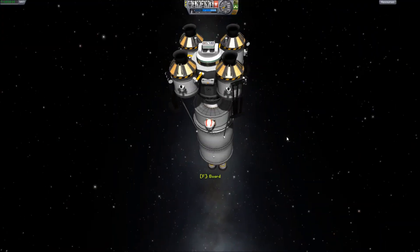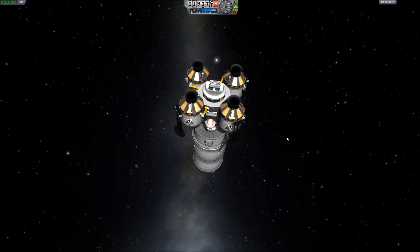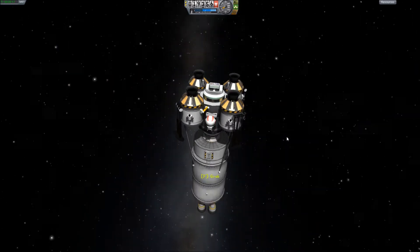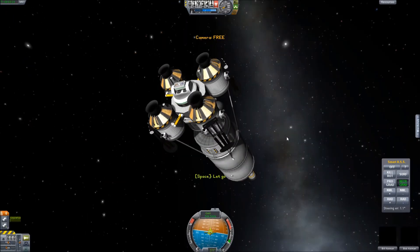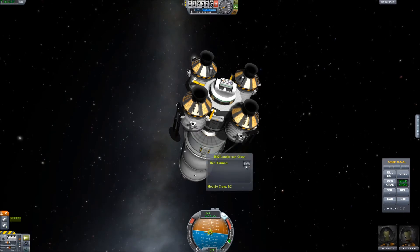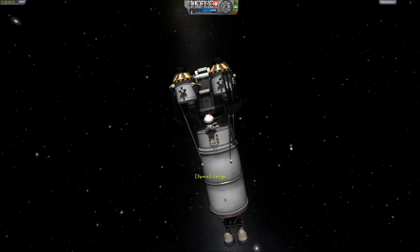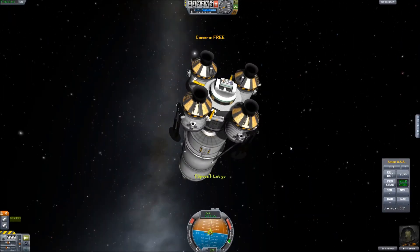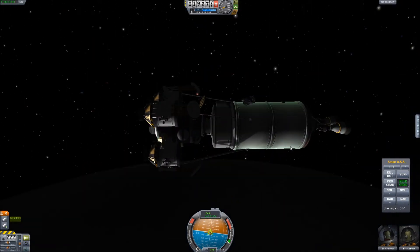By the power of movie magic, we are back. We're just gonna do a quick crew transfer for a second try — I can't even believe I failed the first time. For a second try at a landing on the moon, this time we should have four engines, so that's gonna help. I'm pretty sure that burning at 10,000 meters should be enough, especially with four engines.